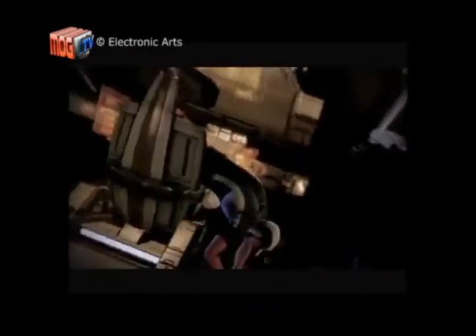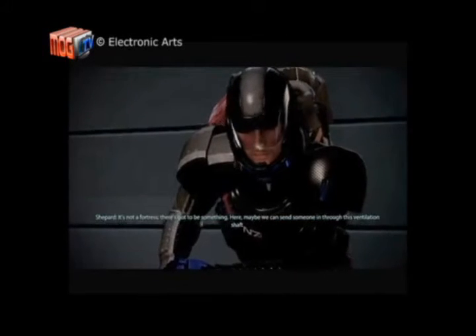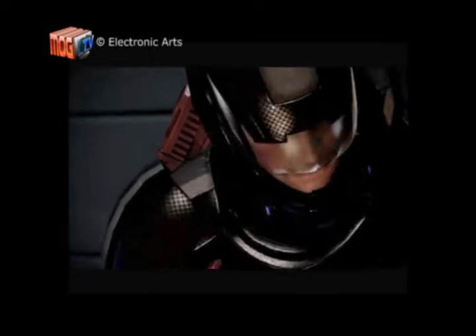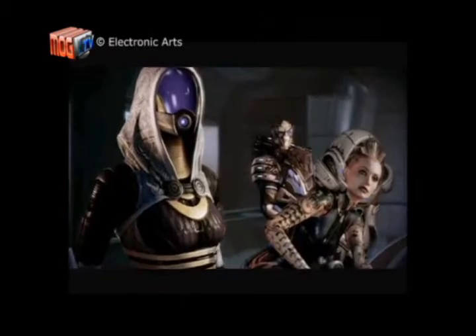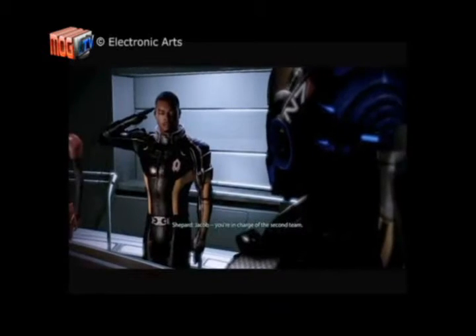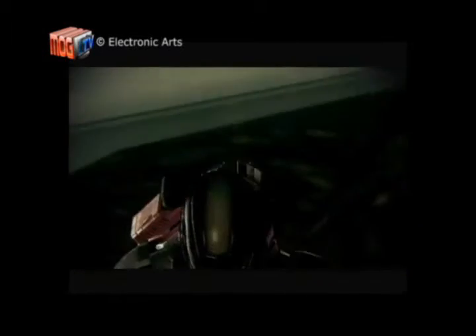This is where the tough choices are made. Before stepping off the Normandy, Shepard is going to have to make decisions as to who does what in the mission. For the Vent Duct, you're going to need someone with mad tech skills — anyone else is a dead duck. We chose Tali, but a fully upgraded Legion will do as well. For the secondary team, Jacob makes a good pick for squad leader.